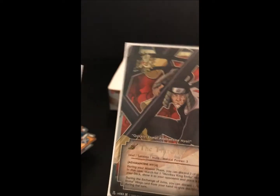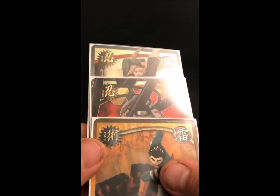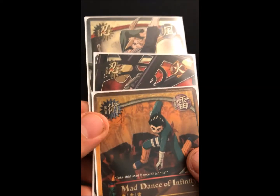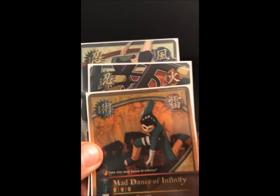We didn't pull a Haku or Zabuza, but getting the 5th Hokage and the 3rd Hokage is pretty cool. We also got Mad Dance Infinity. Thanks for watching, I hope you enjoyed, and have a great day.